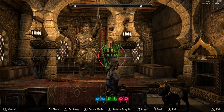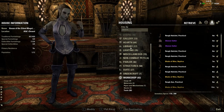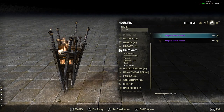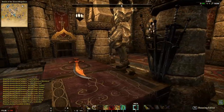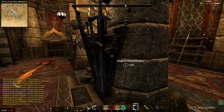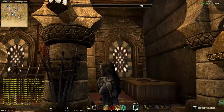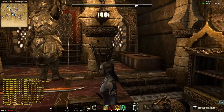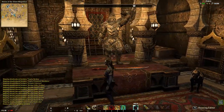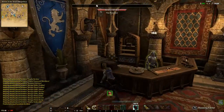These sword sconces — just the Craglorn sword sconce — they are a luxury vendor item. I just added two of those because, as you can see, they've got like short swords on them. I don't have the light on because I just want it for the swords. If you want a couple of those, just place them around in your workshop.